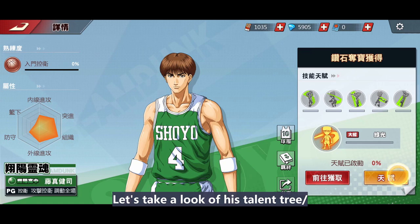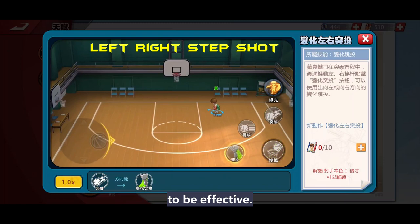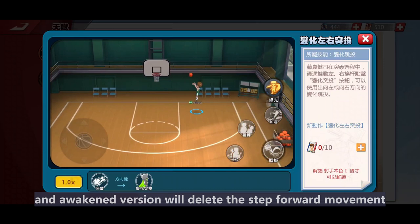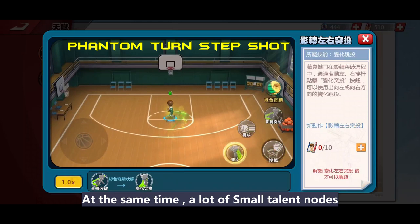Let's take a look at his talent tree. First is Step Shot — all must be added. His Step Shot will be improved dramatically. This big talent node does not require his ulti to be effective. The current version Step Shot will step forward, but the Awaken version will delete the step forward movement. After we level this talent, it will become more like Kokorea's Step Shot. This is a very good improvement — he will not jump into the defender anymore. At the same time, a lot of small talent nodes increase his midrange accuracy.